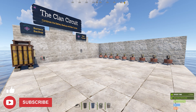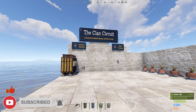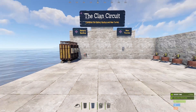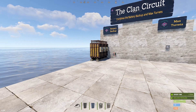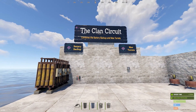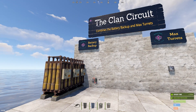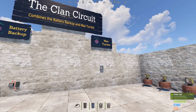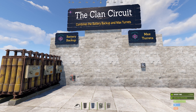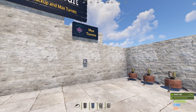What is up everyone, welcome to another Rust electrical tutorial. I'm Niceish and today we are talking the clan circuit. If you don't want to use this battery backup system for nine turrets you can just use this on your base anyway, so you can skip the turret part. The clan circuit is a combination of the battery backup circuit mixed into the max turret circuit, which I've covered in previous videos.